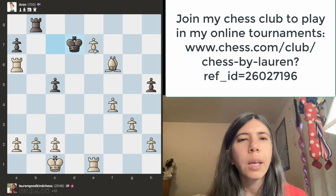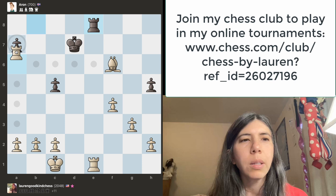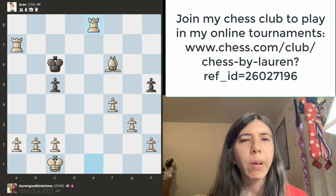It is my turn. Since I am up material, I have a stronger army. I'm going to go ahead and instead of trading rooks, I'm going to take the pawn with my rook. King goes there. And this king is not protecting the rook on e8, so I'm going to go ahead and just take it.